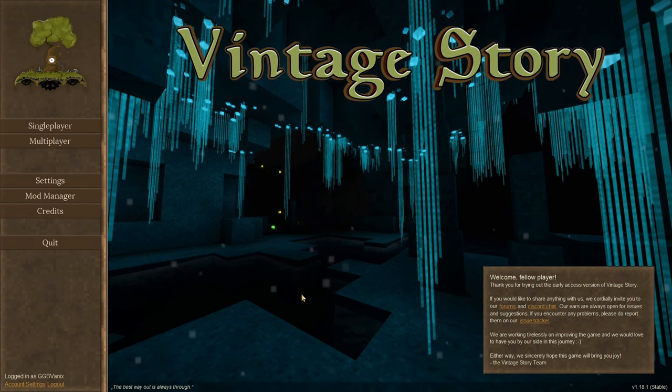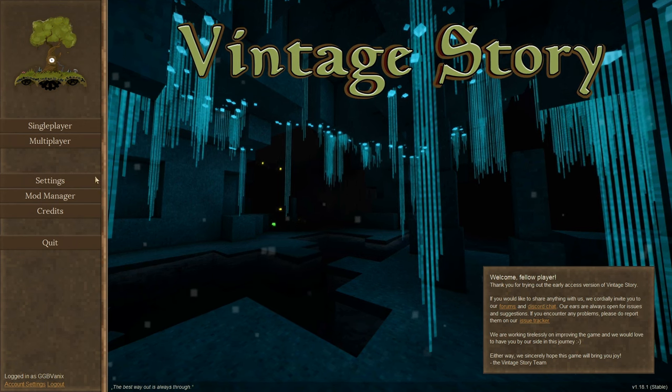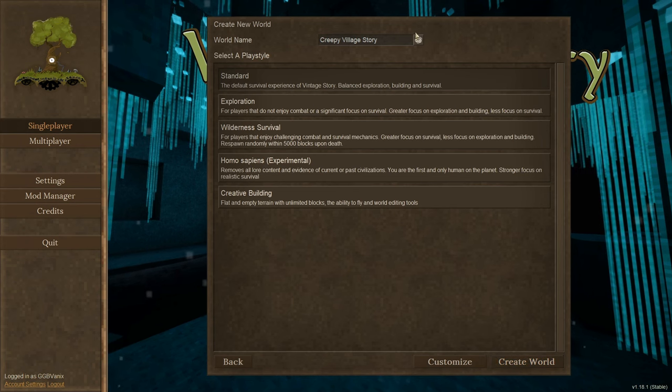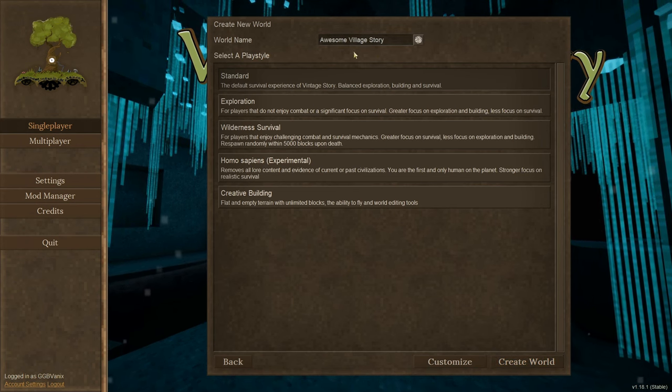Hello and welcome to a new Let's Play for Vintage Story. This is version 1.18, let's just get right into this. We're going to create a new world — creepy village story, I don't like creepy, foggy kingdom lands, awesome village story — sure.